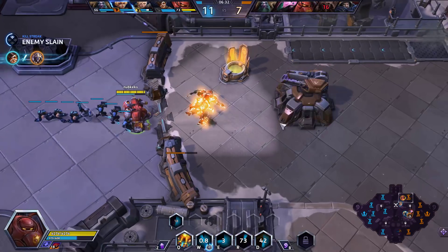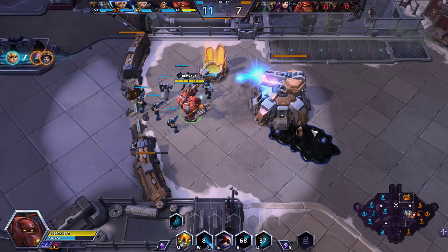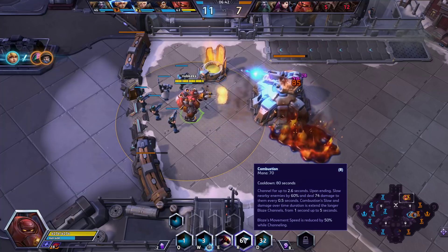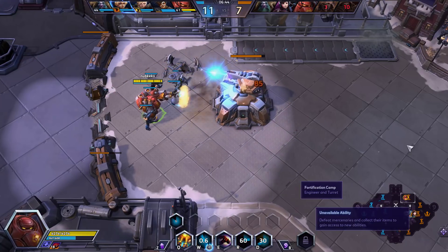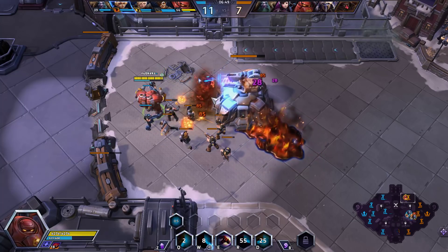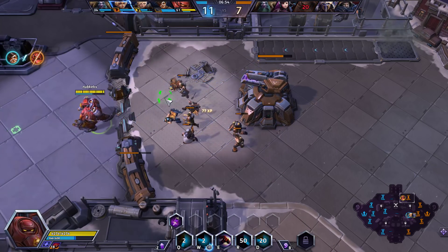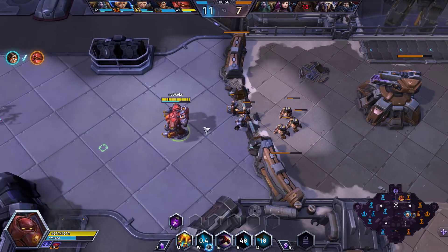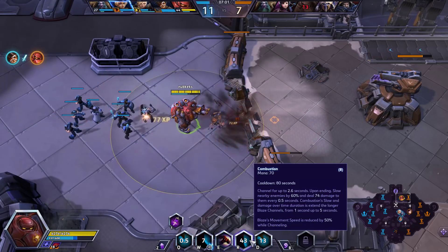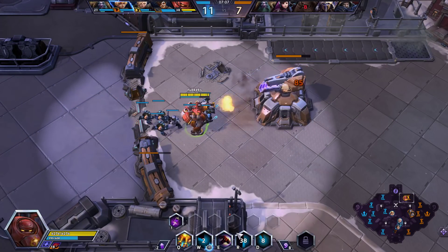Tracer is really doing work in this particular game. So the way this heroic works — Combustion — you saw it makes this big AOE around you. You can reactivate it or after channeling for 2.6 seconds it will automatically activate and do a big dot on the enemy team, which will last longer the longer you channel it, and also does a 60% slow which also lasts longer the longer you channel.